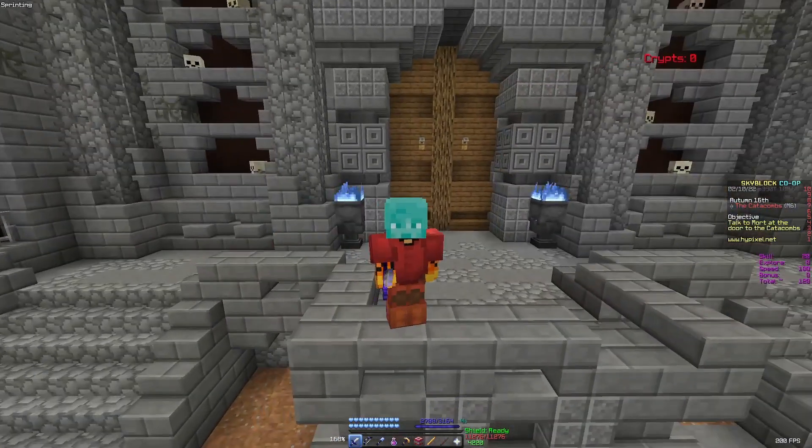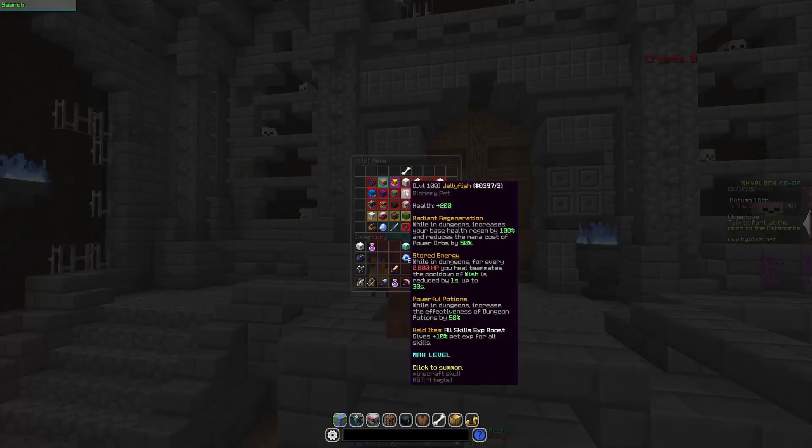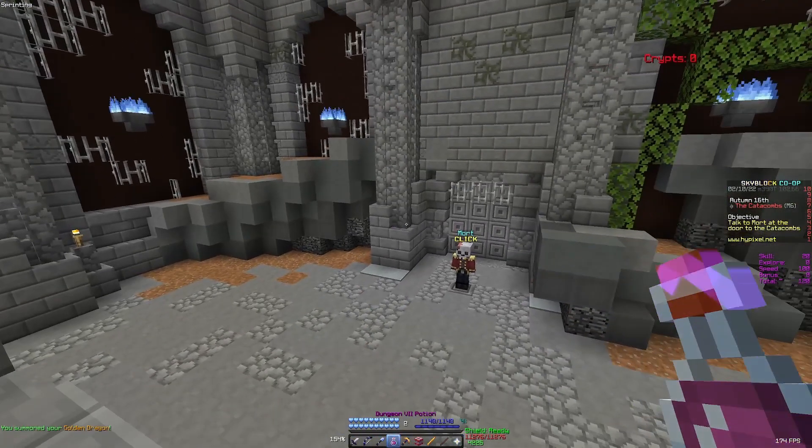However, there is a pet that now lets you dupe this potion effect, and the pet is the jellyfish. This is the level 100 legendary jellyfish, and it got changed so that when in dungeons it increases the effectiveness of a dungeon potion by 50%. So if I have my golden dragon out...